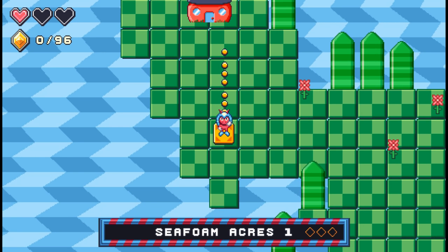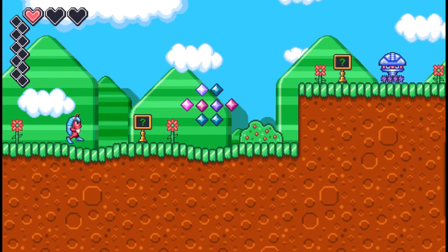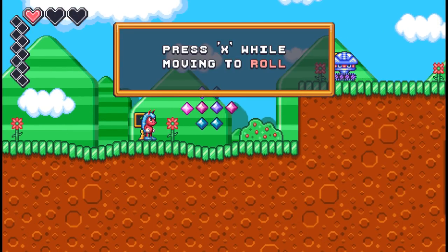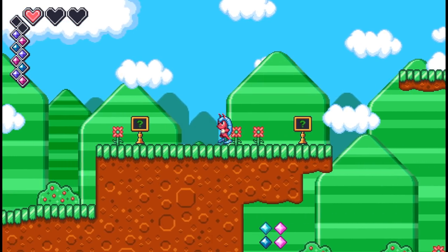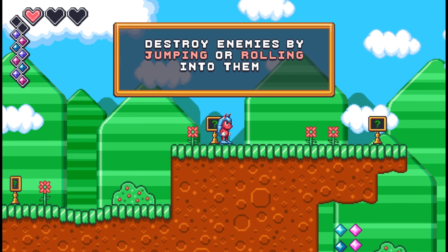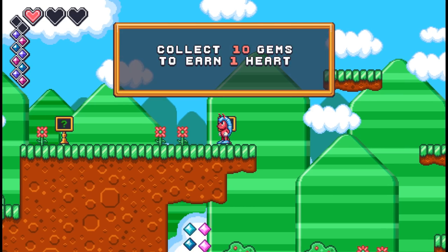And I love it. You play this little... is he an armadillo? I don't know, maybe? Press X while moving to roll - so yeah, definitely kind of Sonic-inspired. This is like the origin of Mighty. Destroying enemies by jumping or rolling into them, and collecting 10 gems gives you a heart.